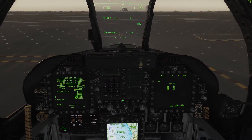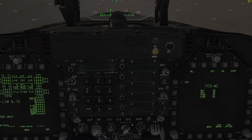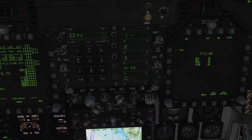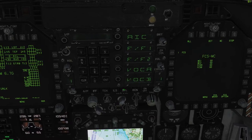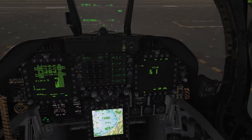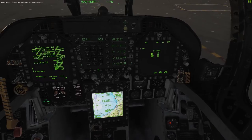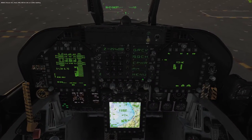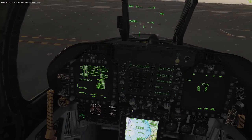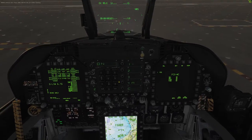In the middle here, we want to turn our data link and IFF on. This is the UFC — upfront controller. Click the IFF button, turn it on. Click the data link button, turn it on. That one's very important — you will end up shooting down friendlies and get shot down by everything if you do not turn it on. Make sure this gets turned on every single time.